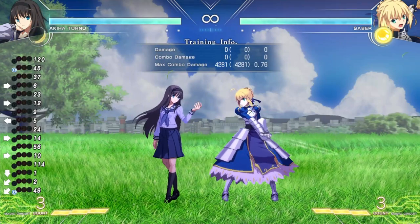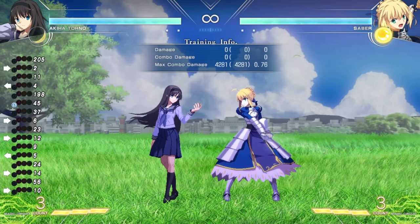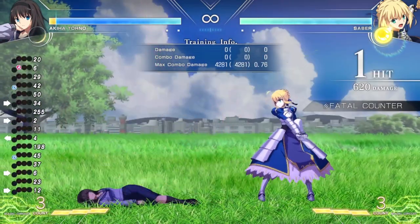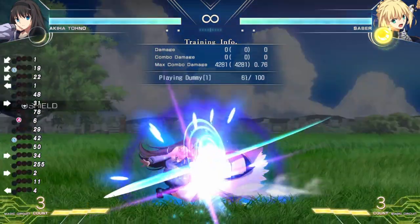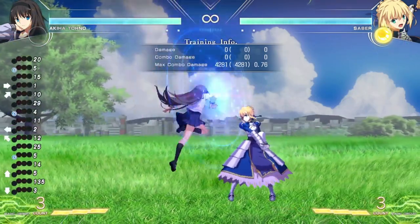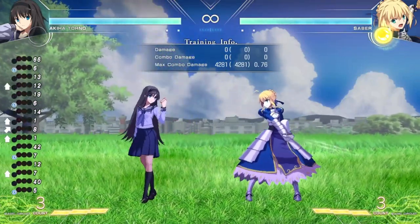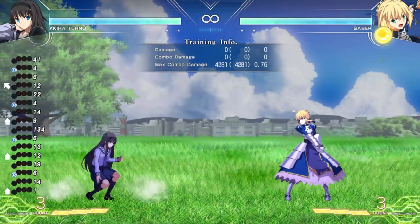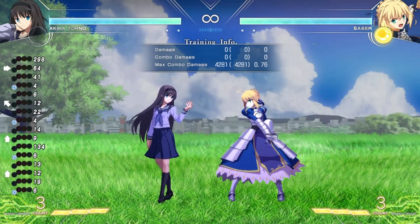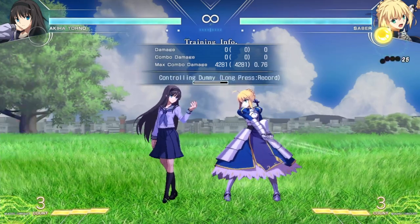If she does a regular standing attack, the standing shield is fine. But the same applies to standing shields against crouching attacks — if Saber does her crouching 2C, I get a fatal counter and can't do anything about it. So I have to parry low attacks with a low shield. There's also an air shield, and it doesn't matter too much if it's an overhead or not because the shield basically blocks any attacks from the ground or in the air. What I can do after a parry is actually pretty vast.